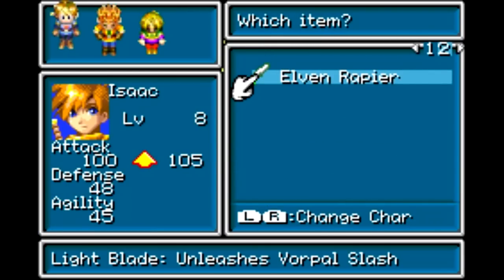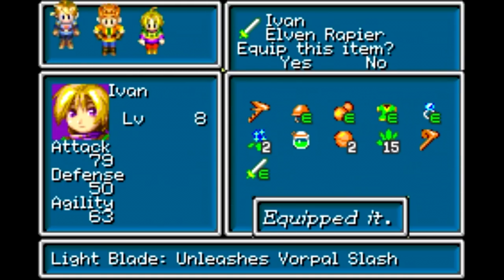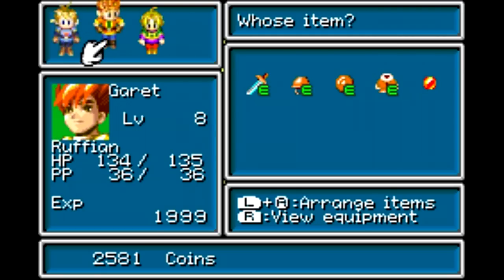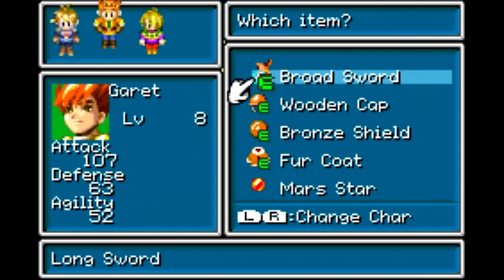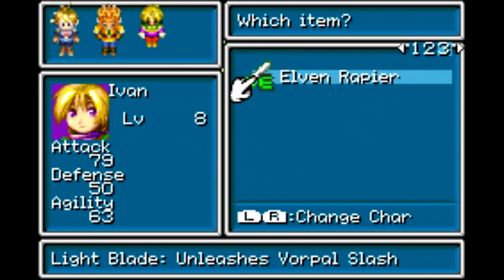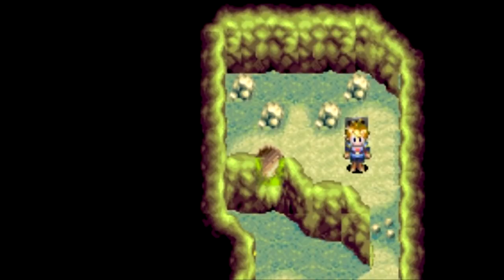Let's see what that one is. That is a Light Sword, so I want to give that one to Ivan. Not only because the other two have fairly powerful swords, but they can equip Long Swords while Ivan cannot. So a lot of times whenever I find a stronger Light Blade, I'll tend to give it to Ivan, because he can actually use them.